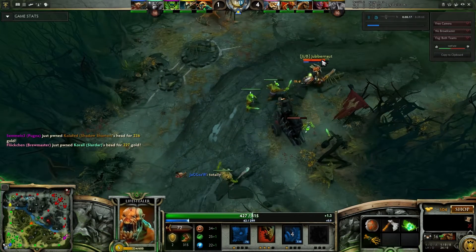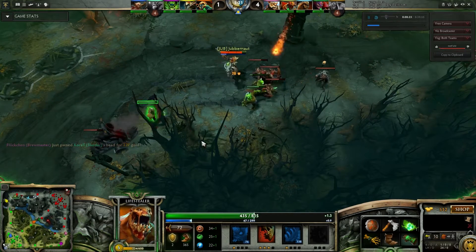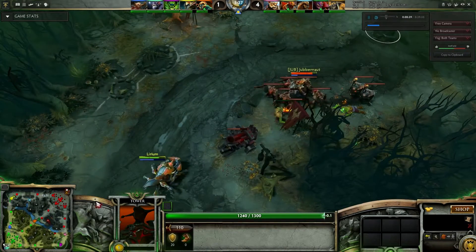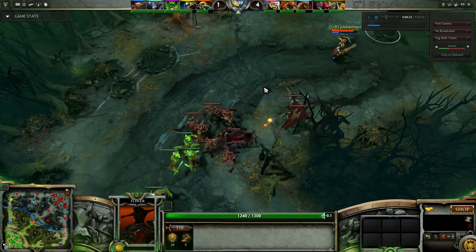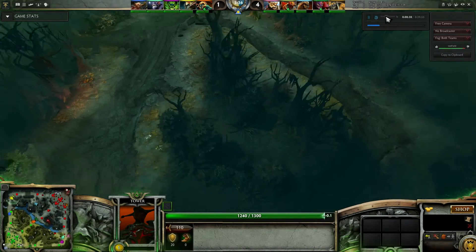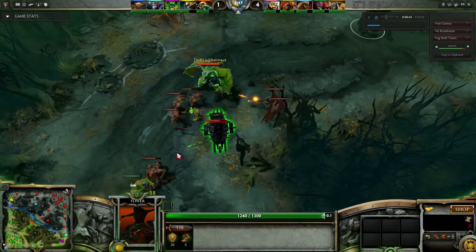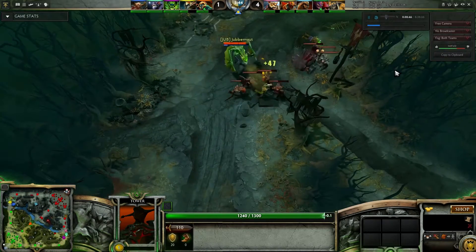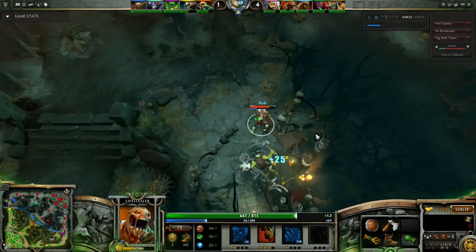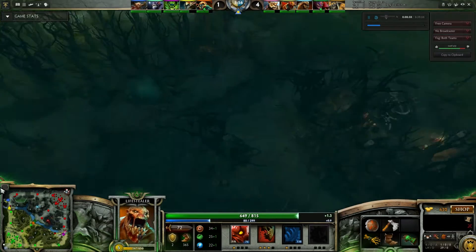Now I'm just free farming. It was two on one and they were unnecessarily aggressive. What they should have done was not push the lane — all the creeps were here and my tower was attacking them. If they'd just backed off a bit, my tower would have pushed the creep wave, and they could have hidden in these bushes, gone around behind me, and not taken any damage from the tower. It literally comes down to positioning in this game.